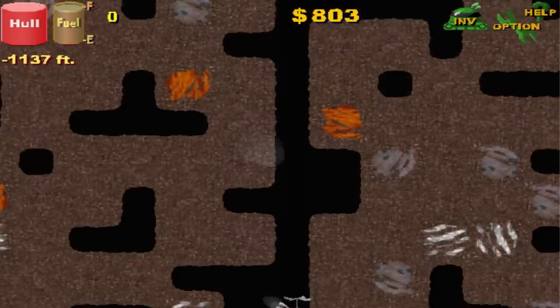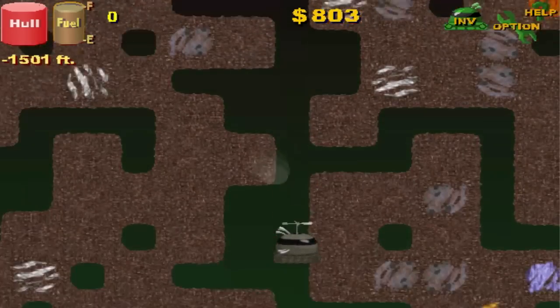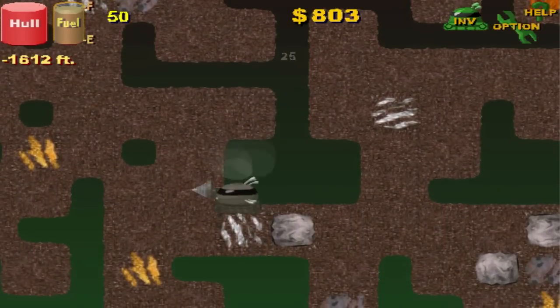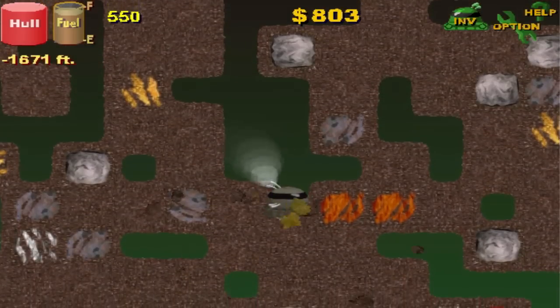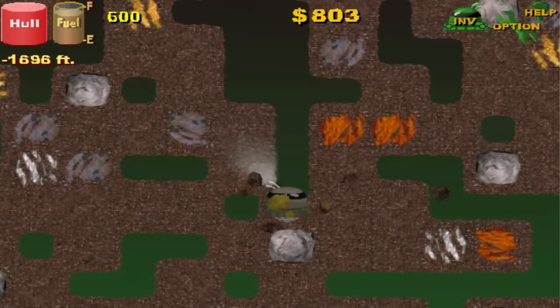We are like 1,500 or something like that down. Oh gosh, we hit our first rock. The only way you can get rid of those is with dynamite, which I will buy later. But that just makes things annoying for going straight up and down.